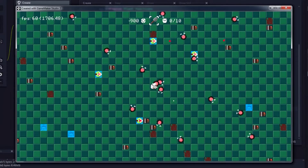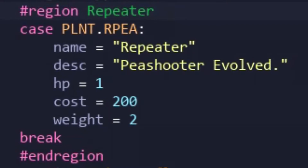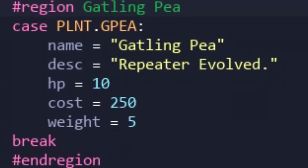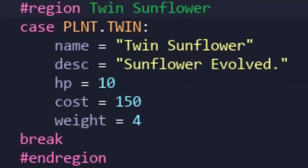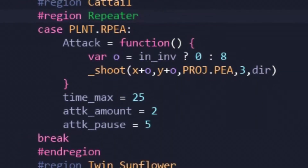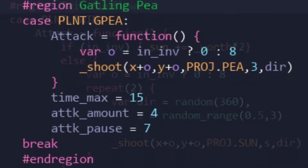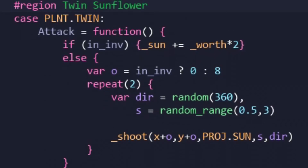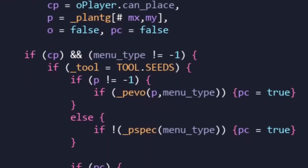Anyway, the next three additions are going to be lumped into one, and they cover the evolutions or upgradable plants. For the Peashooter, it's the Repeater and the Gatling Pea, and for the Sunflower, it's the Twin Sunflower. In terms of behavior, they are on par with their PVZ versions. The Repeater fires two peas, the Gatling Pea fires four, and the Twin Sunflower produces twice the amount of sun per cycle — basically beefed up versions of their previous iterations.